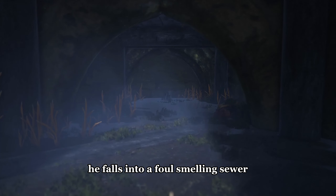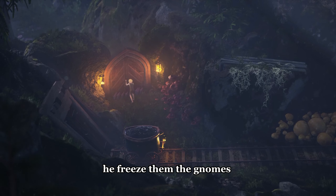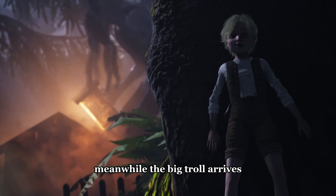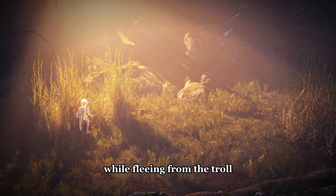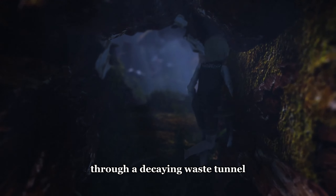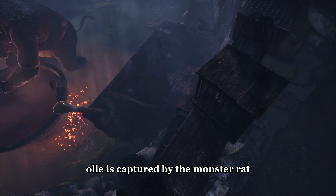He falls into a foul-smelling sewer and discovers gnomes locked in a cage. He frees them, and the gnomes help him open a heavy door. Meanwhile, the big troll arrives, destroys the gnome's home, and begins to chase Ole. While fleeing from the troll, Ole falls into a pit and continues onward through a decaying waste tunnel. Ole is captured by the monster rat, who puts him in a cage.